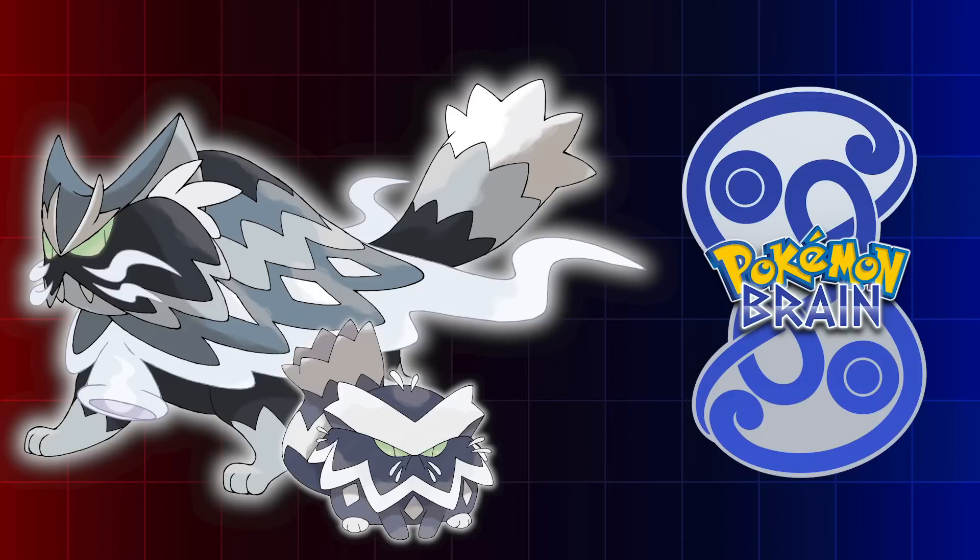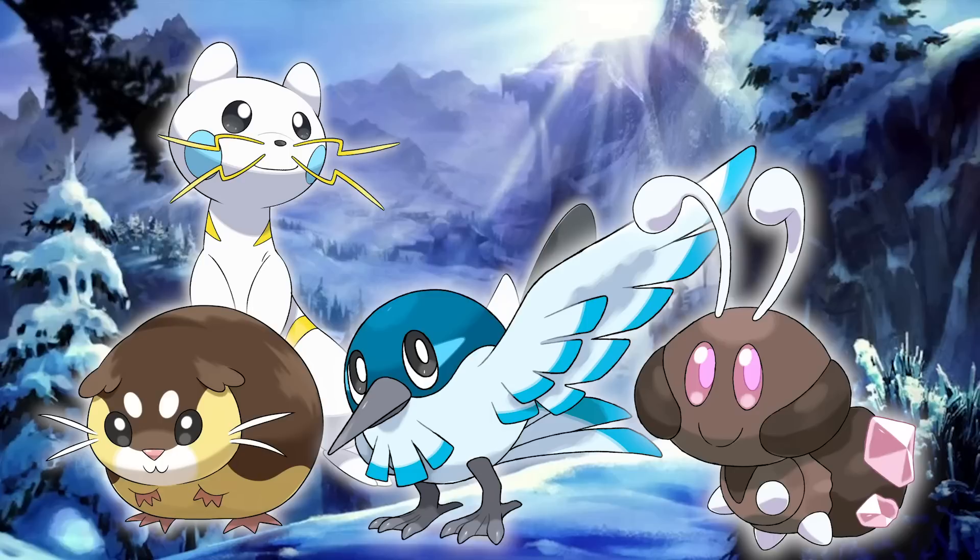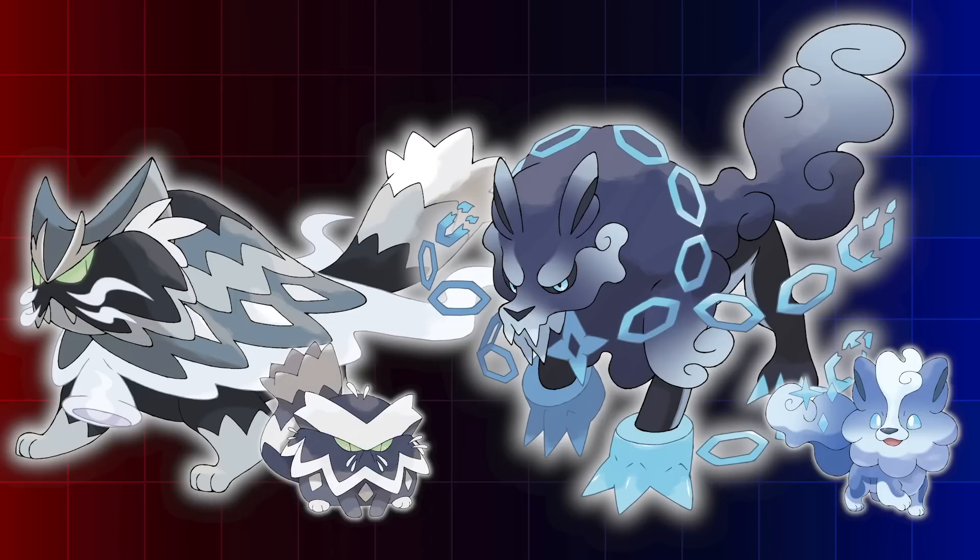It's important to note that both Grumper and its evolution Chillinx are special attackers and Pokemon Brain exclusives, while Furzen and its evolution Snow Warg are both physical attackers and exclusive to Pokemon Brawn. Both would be found on Route 1, along with the previously introduced Pokemon; however, you'd only find the one in your respective version. These two make sense as counterparts given their swapped and shared typings — Chillinx being Ghost/Ice type and Snow Warg being Ice/Ghost type.